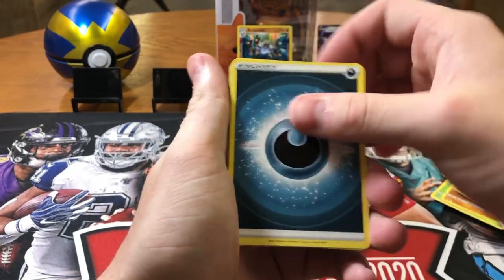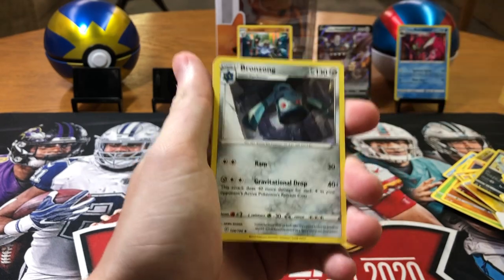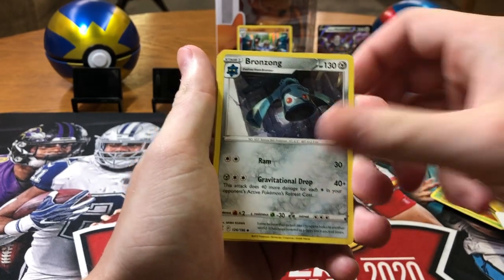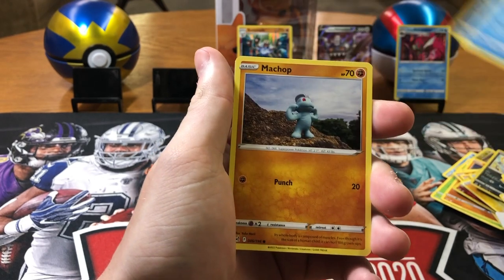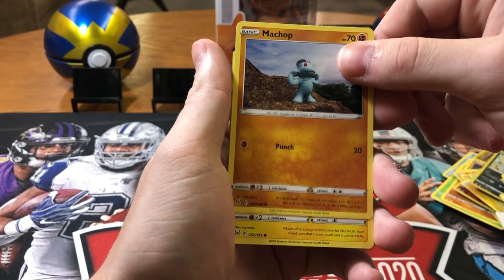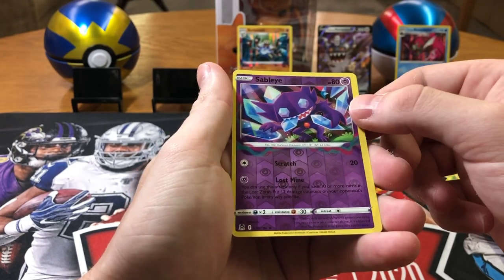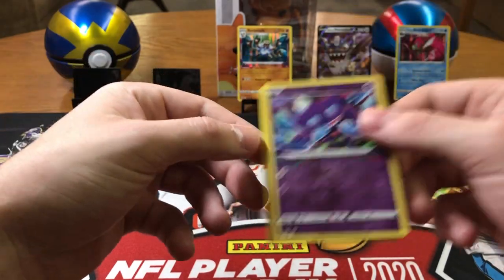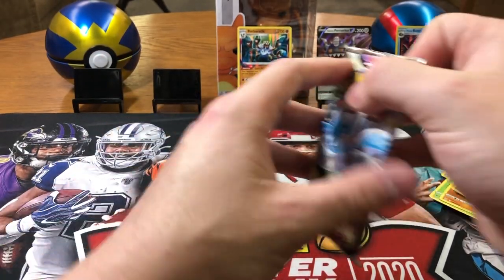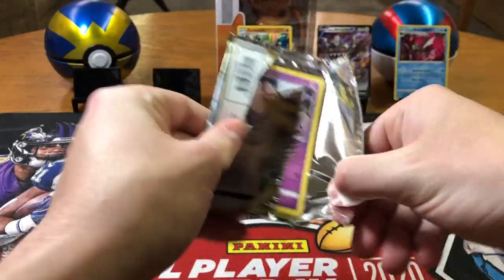Alright, come on. Dark — Stunfisk, Box of Disaster — kind of like our box right now — Bronzong, Seel, Zorua, Snover, Shuppet, Pikachu — that's pretty cool — Salandit, reverse holo rare, and a Fable. Wow, this box is really called Box of Disaster. This is horrible.